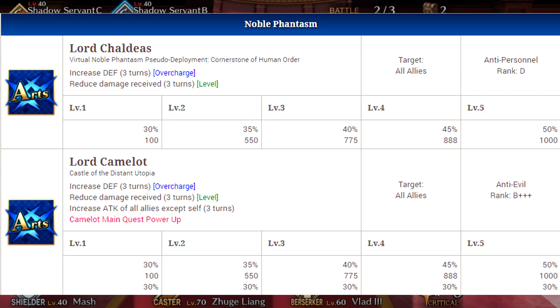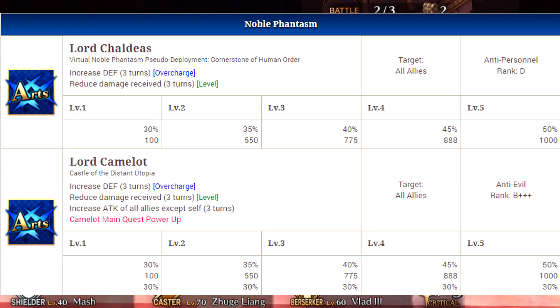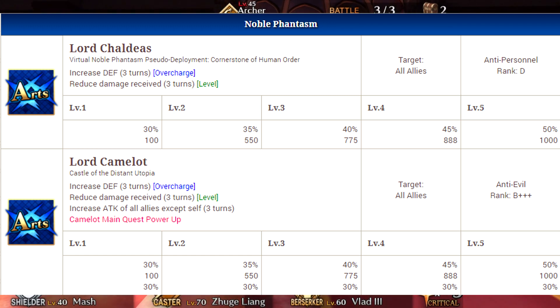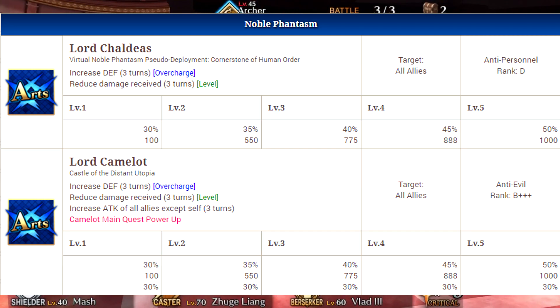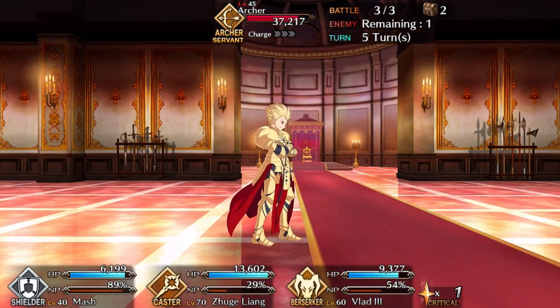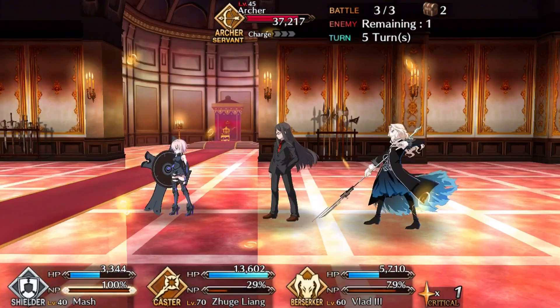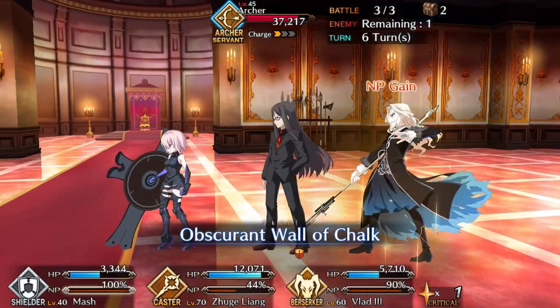Her noble phantasm is an Arts card that increases defense of all allies for three turns and reduces damage received for three turns. At maximum level the defense increase is 50%, which is very strong. Her NP level caps out through story progression. When you upgrade the noble phantasm, it will do everything it did before but also increase the attack of all allies — except Mash herself — by 30%, which is a great addition alongside the defensive buffs.